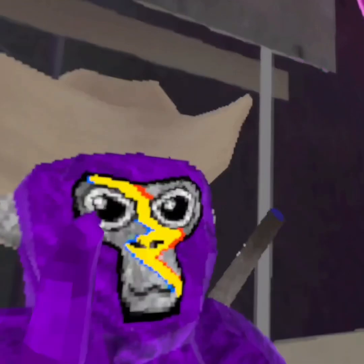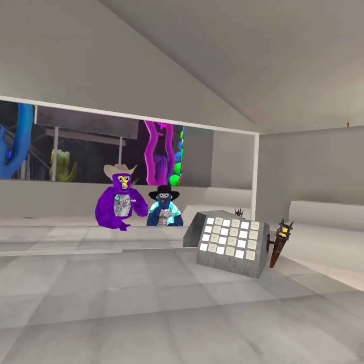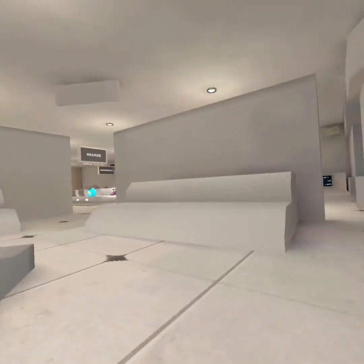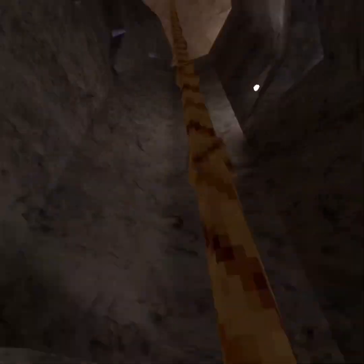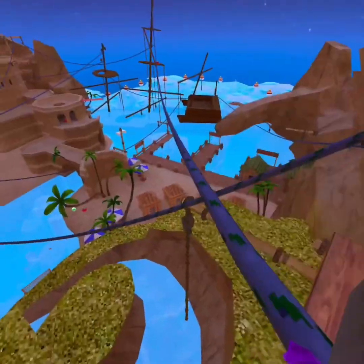So the first glitch we are gonna be doing involves Mark the Shark, and we're gonna have to head to Beach real quick. Let's go ahead and speed this up. All right guys, we're finally in Beach so let's go ahead and find Mark real quick.